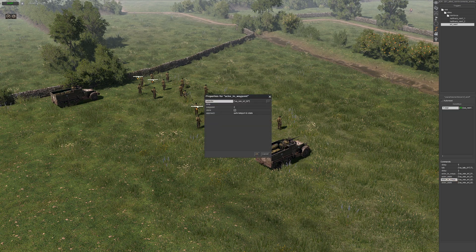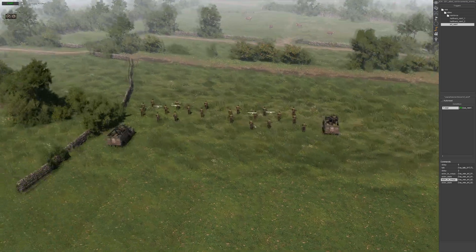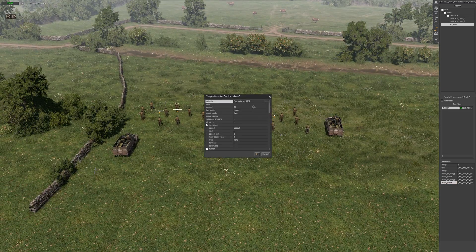Then we have the second squad — same process except we've changed the tags to the second squad and the waypoint. Obviously they'll be spawning on waypoint 2 and pushing forward to their position. The actor state is the exact same except the tag is different.